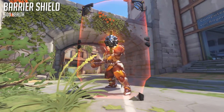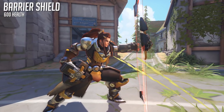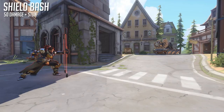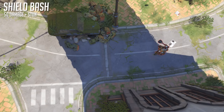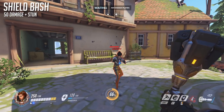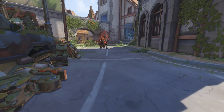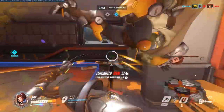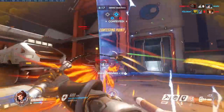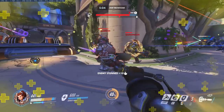Next up, she has a 600 health barrier that works similar to Reinhardt's, but can be deployed quicker and doesn't slow her movement speed down that much. While her barrier is up she's unable to attack, but she does enable herself to use Shield Bash. This skill charges her forward up to 7 meters, and if you make contact with an enemy it will stun them and deal 50 damage. If you want to instantly cast this skill without having your shield up, you can press both mouse buttons at the same time. This can often catch targets off-guard, and is one of her most powerful abilities as it's an effective interrupt and sets her up for a powerful combo that can deal enough damage to kill a Tracer instantly.